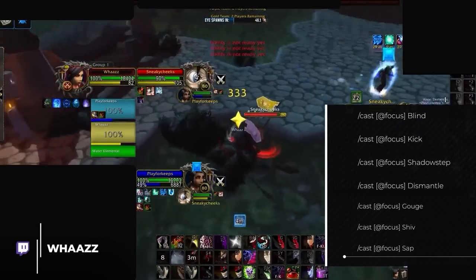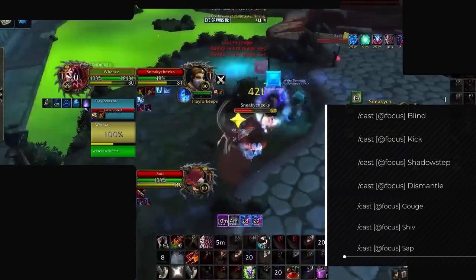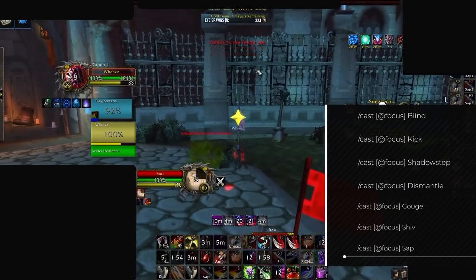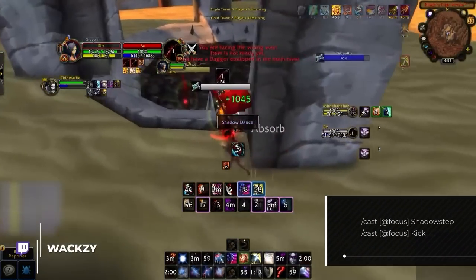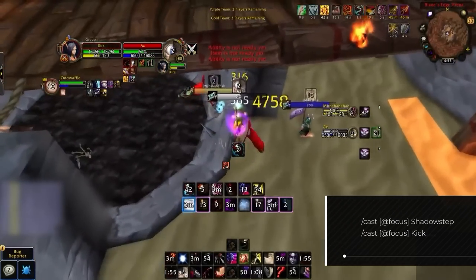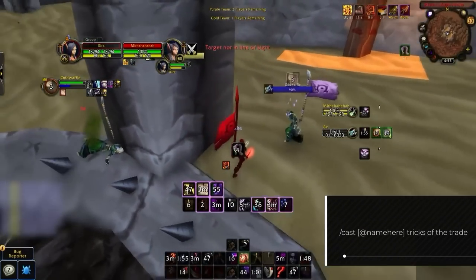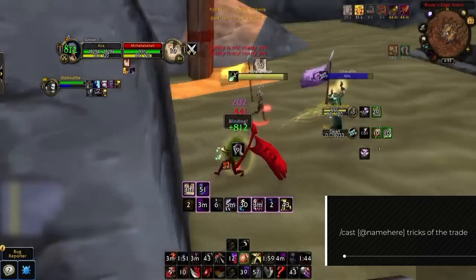For simpler macros, we recommend the standard focus Blind, Kick, Shadow Step, Dismantle, Shiv, Gouge, and Sap macros. These are used by every player on every class for CC abilities, letting you control your focus target while dealing damage to your main target. To speed up Shadow Step kicking, a separate macro to use them simultaneously on your focus is important, though it's keybind intensive — don't sweat it if you can't fit it. It's also necessary to have a macro for Tricks of the Trade since manually targeting your teammate during combat is clunky.